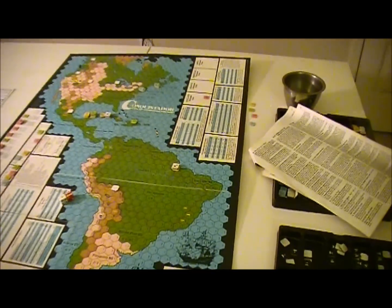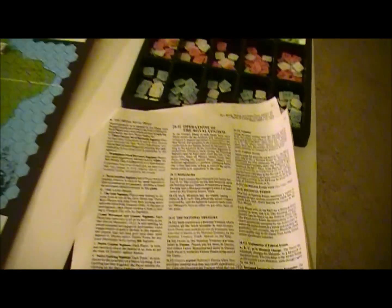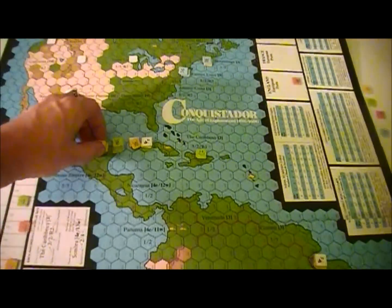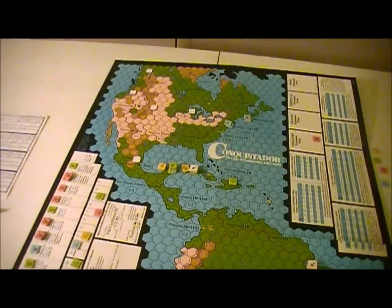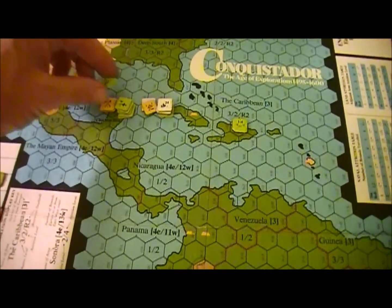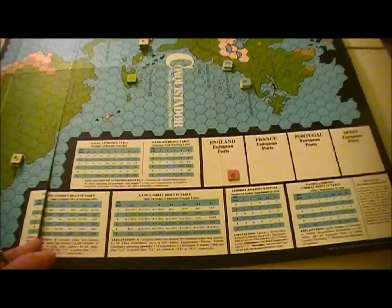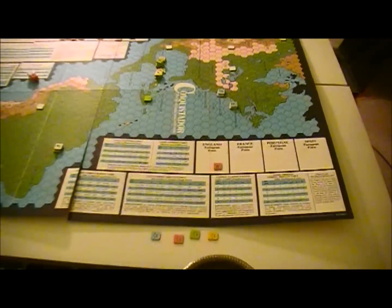Nobody else is searching for gold yet — the Portuguese haven't reached the gold they have in the Brazil area. Now we do land movement and combat. I've got to think about what I want to do with my Portuguese. I sure don't want to be sitting here near Chichen Itza — this is not terribly desirable. My feeling is I've got 4 troops here, they have 5. They outnumber me and could attack me on the land combat table at 1 to 1.